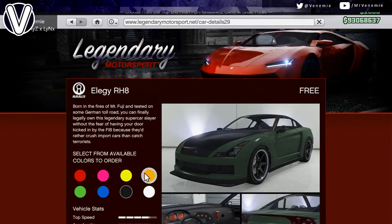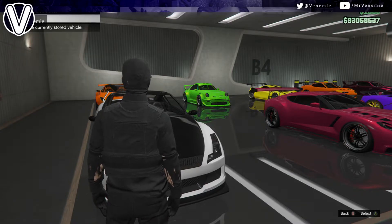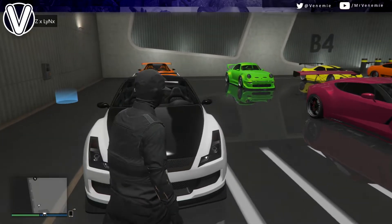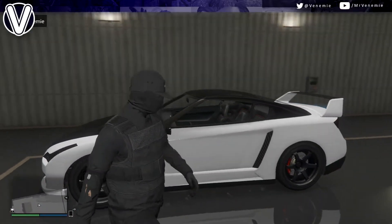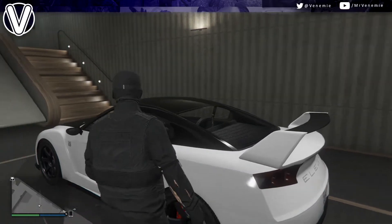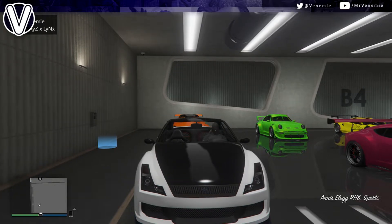The requirements for this solo unlimited money glitch are super easy. You just need a nightclub with a free elegy inside it, and also the car you would like to duplicate in the same garage. You need an MOC with a free elegy inside the back, and you're pretty much ready to go.